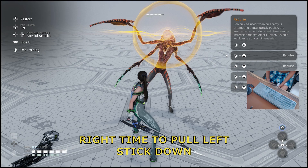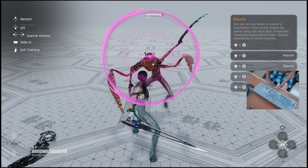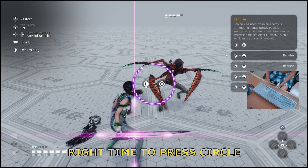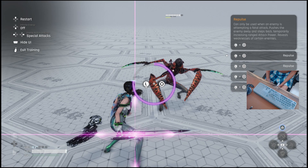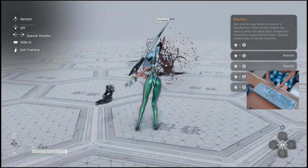Once your sword glows like a shining cross, press circle as soon as possible. Once you learn it, it is easier than blink. Additional note: do not stop pulling the left stick down until you are done pressing circle.